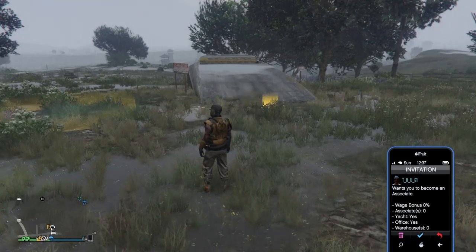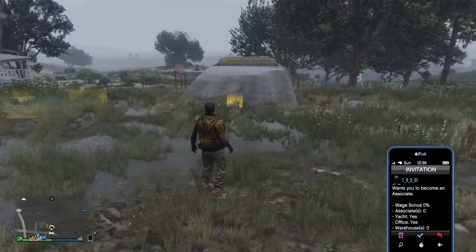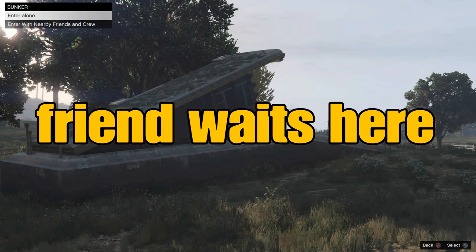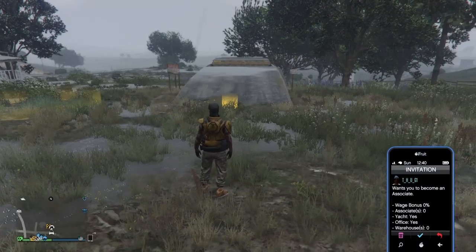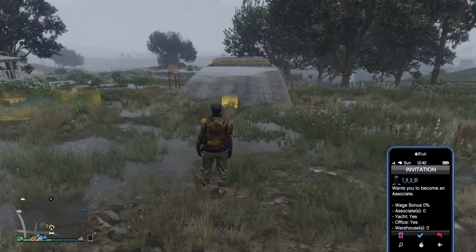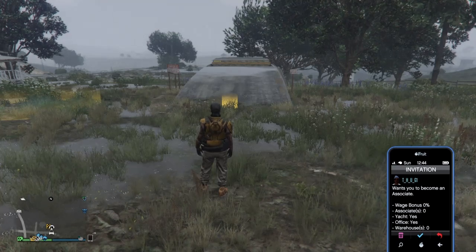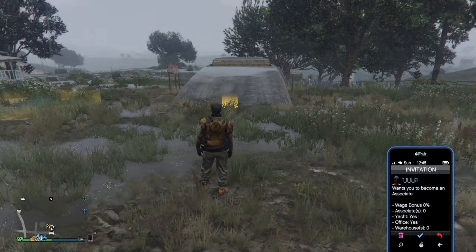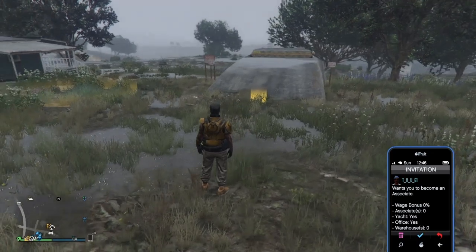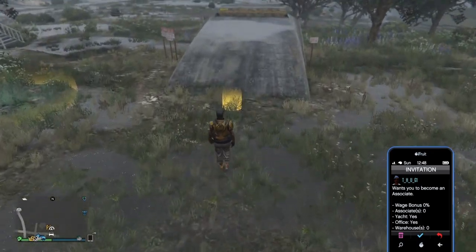My friend just wants to enter the bunker. Right now we both own the same bunker — we're friends — so he'll wait on the alert that says 'enter with nearby friends.' My friend will simply wait until I tell him to back out. Now all I want to do is walk up to the yellow circle here to enter the bunker, and I'll accept this invitation before I go in.